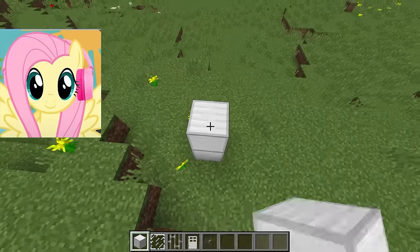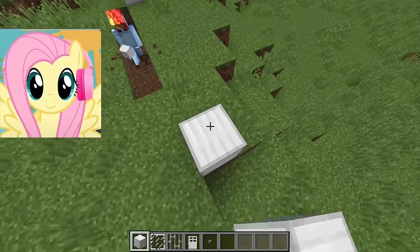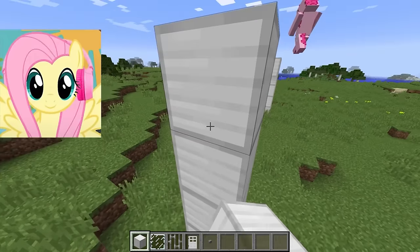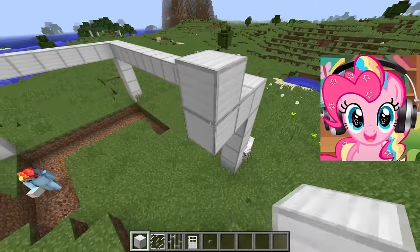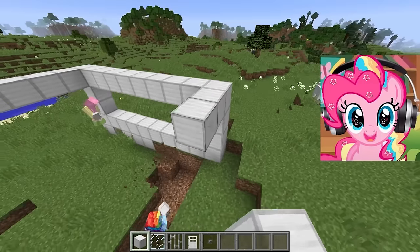The first thing we have to build is of course a house where we feel safe. We need to build it so protected that even the creeper can't blow it up. It will have several layers, and the first layer is iron. We will all help with the construction, because this is our house and everyone should take part.